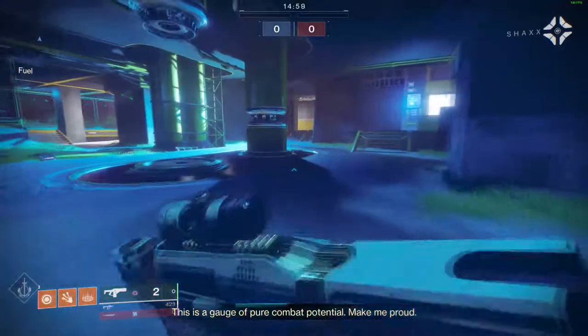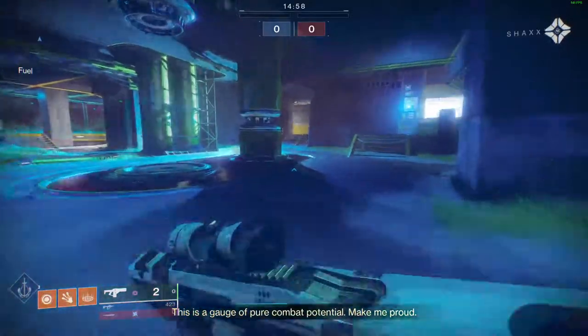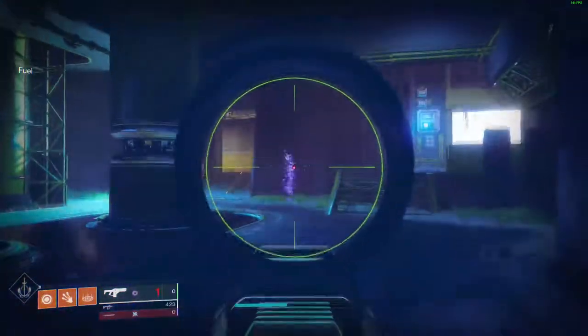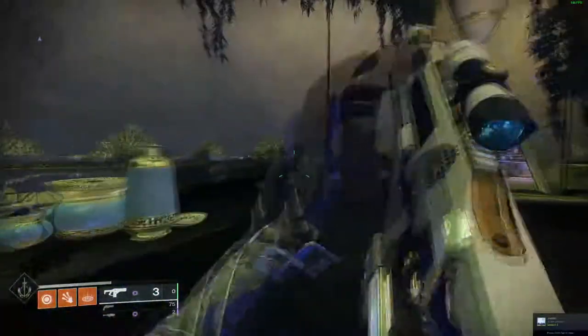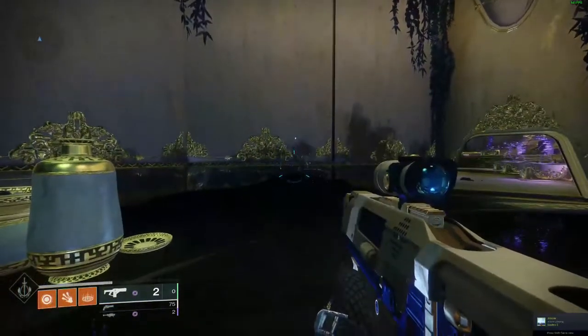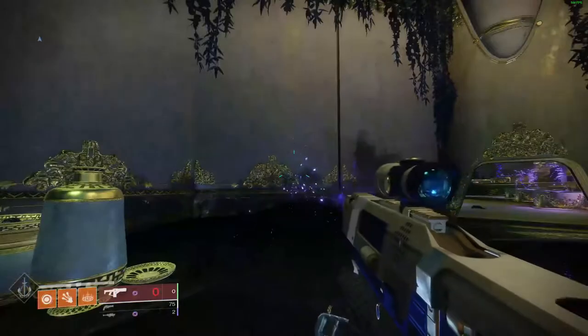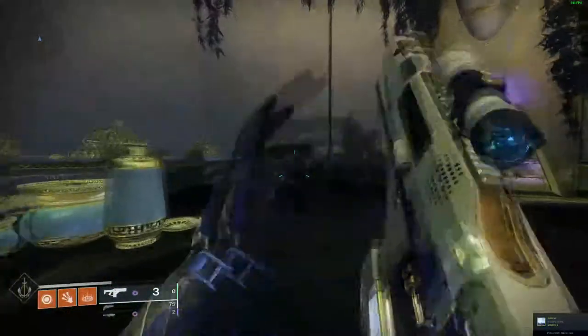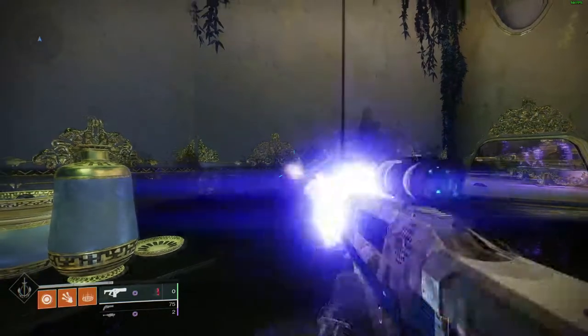This initially led me to believe that Under Pressure and High Impact Reserves would activate on half of what was remaining in whatever you loaded — however, that is not the case. As you can see with three shots loaded, Under Pressure will activate with two shots remaining.